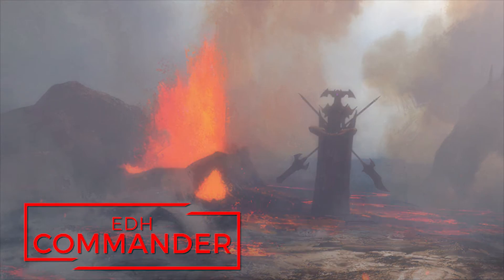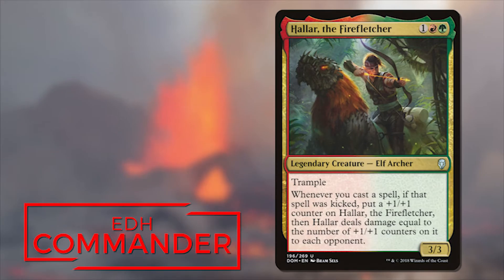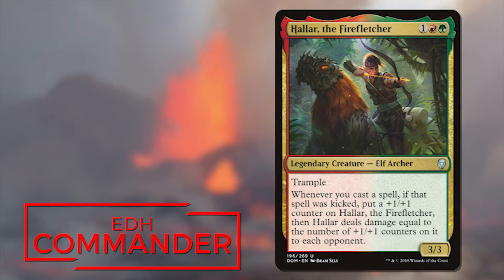Let's meet our commander for today. It's Halar the Fire Fletcher. Halar is a legendary elf archer on a 3/3 body in Gruul colors costing one, red, and green. Halar has Trample, but that's not all. The rest of the text box reads: whenever you cast a spell, if it was kicked, put a +1/+1 counter on Halar. Then they deal damage equal to the number of counters on them to all opponents.